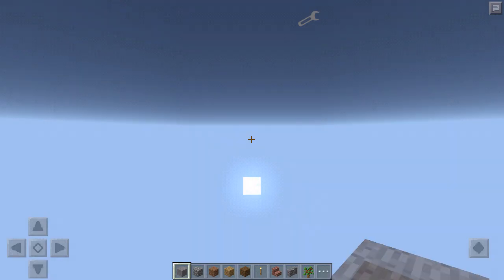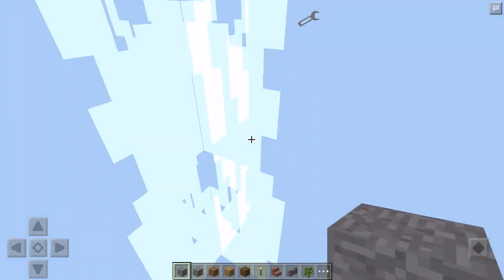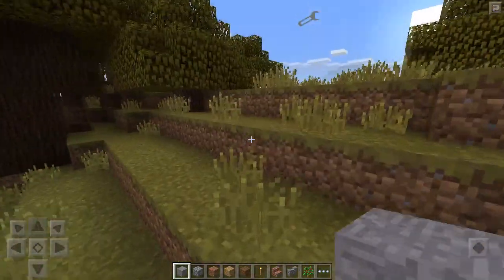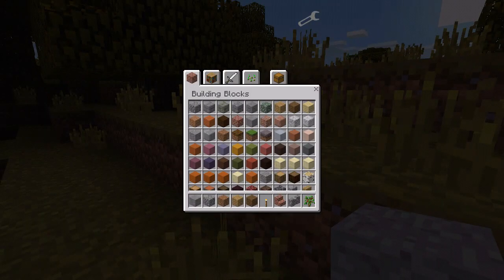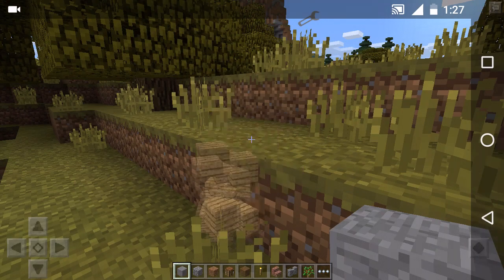In creative, everything is the same — the inventory is the same, there are no new items, but the GUI looks like PC. Let me just quickly grab some items. If you want to get rid of some stuff you can here, and you can craft like PC.